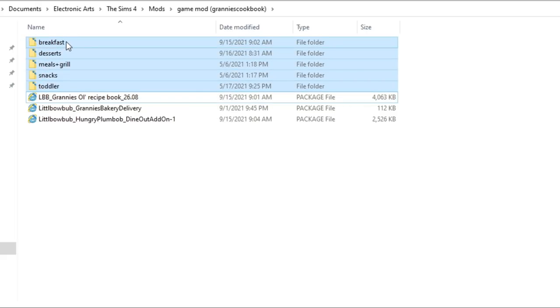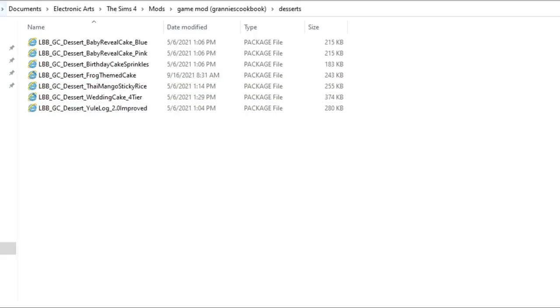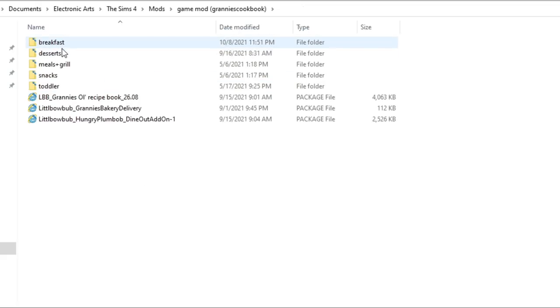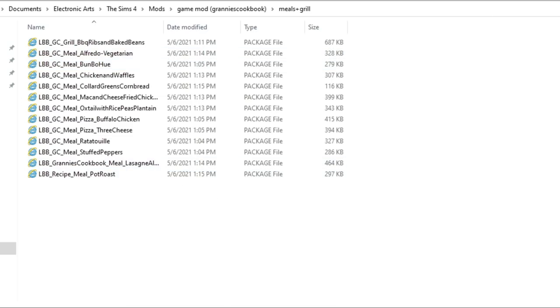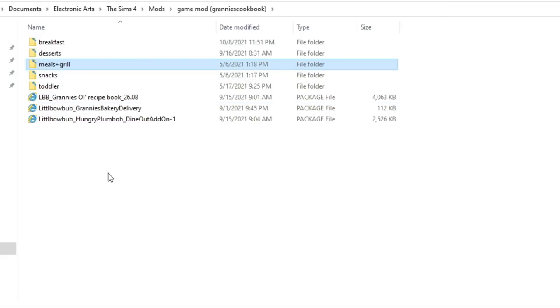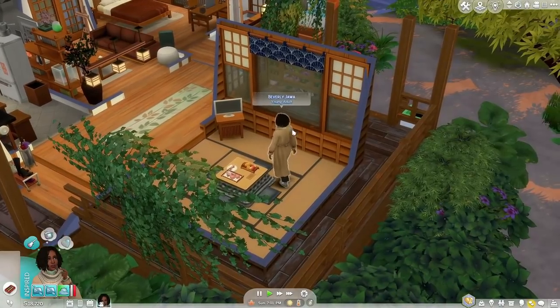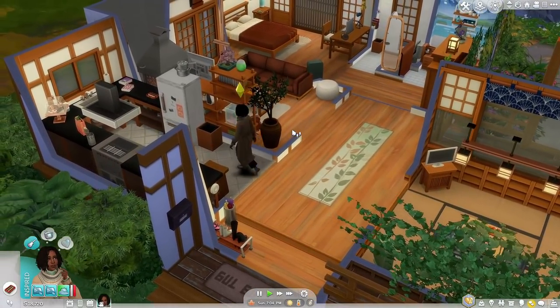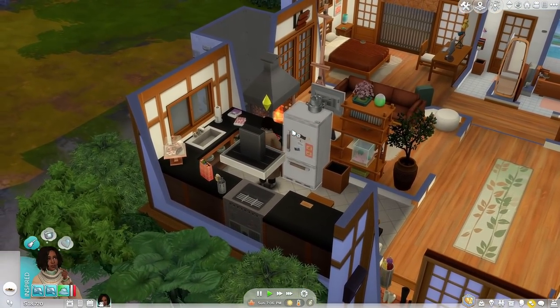For Granny's Cookbook I also have toddler foods separated, desserts in their own folder, and breakfast items as well. The reason it's so meticulously organized is that I have a lot of meals and breakfast items by them, so I keep everything separated in case I need to delete anything. But it's totally up to you. If you enjoyed this video, please like, comment, and subscribe. Keep swimming, always stay wavy, and I'll see you in the next one!